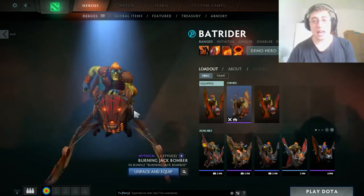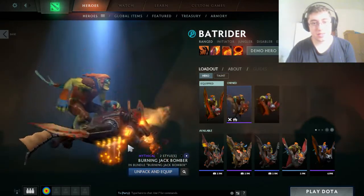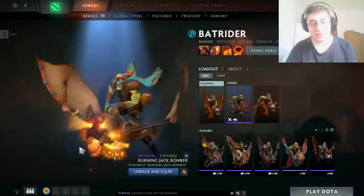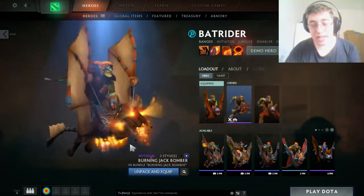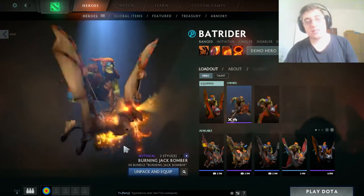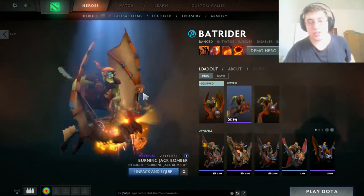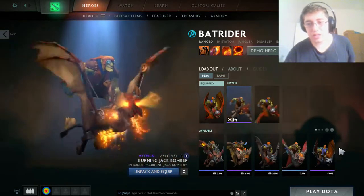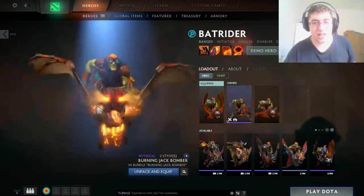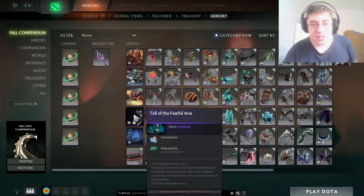Now previewing the full sets — only after you own the set does it allow you to see the particle effects, which is really bad design. You either have to own it, or go to hero select, search for the set, and click on the second style. The sets do look pretty good though.